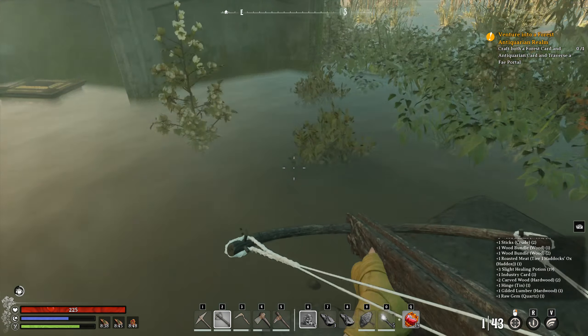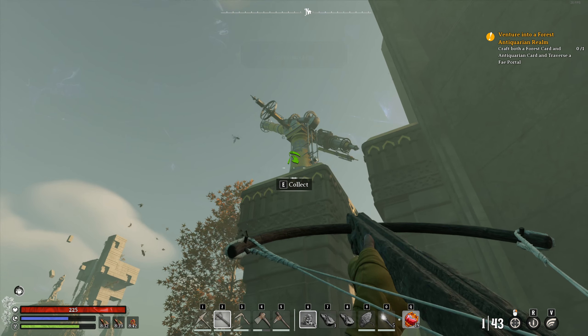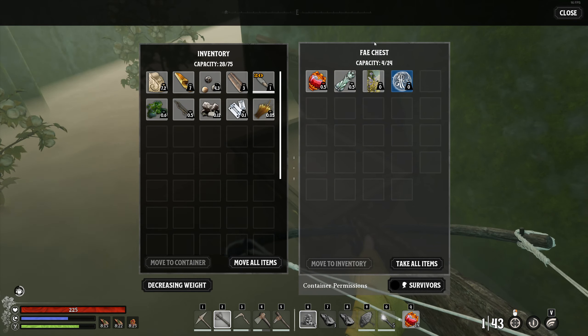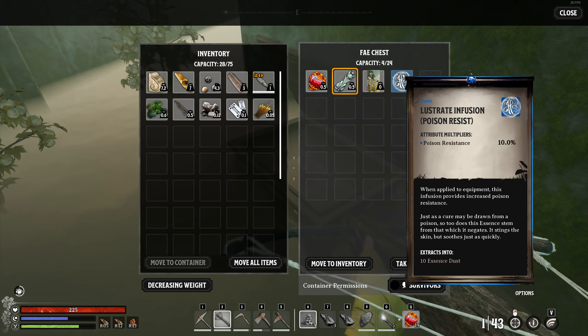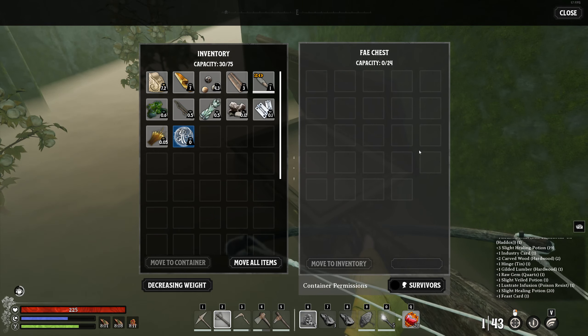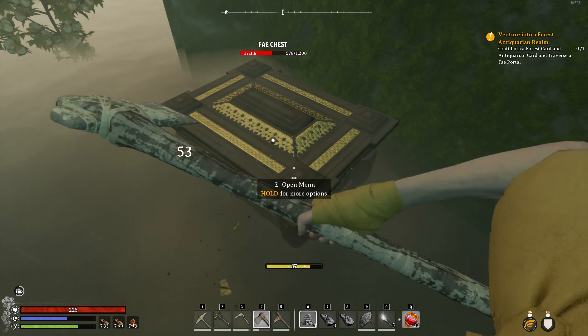We are getting really close folks. I discovered this tower which had a telescope on top — unfortunately we cannot use it. It would be such a low-hanging fruit for the developers to add a button there to just view a random realm, it would be interesting. I also found this chest here with a veiled potion and the card of feast. This lustrate infusion — I have no idea how to use this, so I might need to craft that last magic station that I discovered, which seems to be the magic station I am lacking.